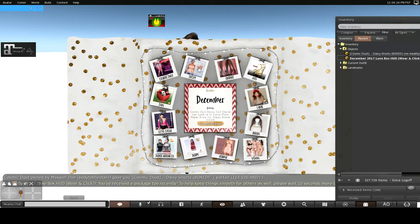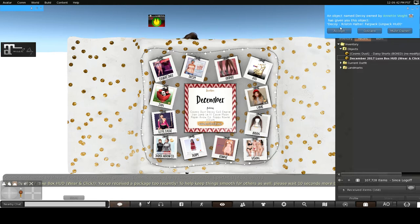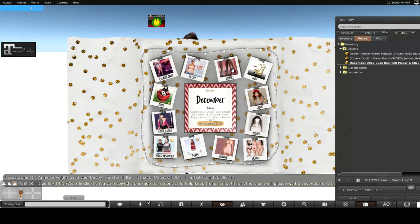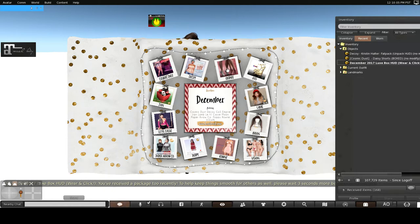Cosmic Dust, Decoy — at least two of those are new. It looks like I'm going to have to open each of these. That's a halter. We've got what looks like two shoes. I'm going to go ahead and stop this video so I can get all of these opened.